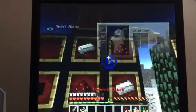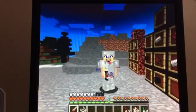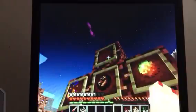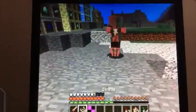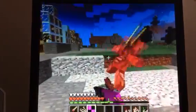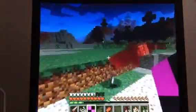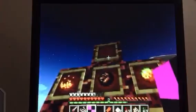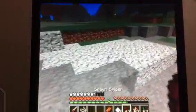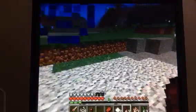Up next, we have the Vampiric Blade. To make that, you just need a stick, two obsidian, two redstone, and two iron. What would be really cool is if, when you hit the mob with it, it would steal its life and heal you — that would be pretty cool. Now we're going to test out the Vampiric Blade on some mobs. It does plus seven attack damage.